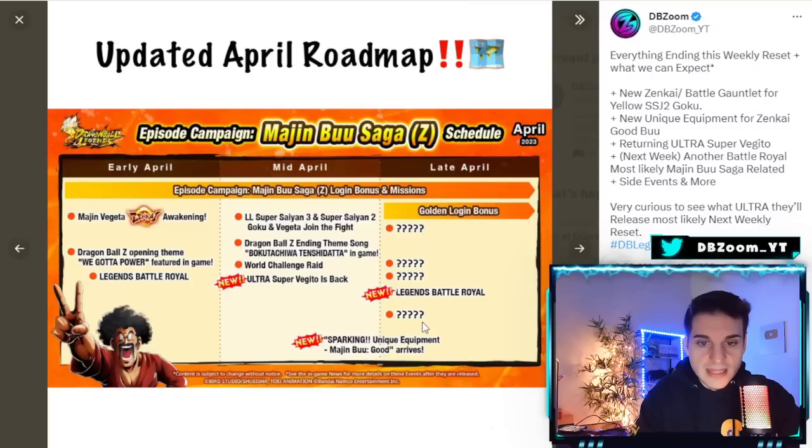We're also guaranteed a Legends Battle Royale coming out — most likely Friday or Saturday. This is most likely going to be a Majin Buu saga Battle Royale because the last one was the first two years of the anniversary or something like that. Good Buu is probably going to be run there for sure, alongside Super Vegito. That leaves us with pretty much four question marks: one being an Ultra, one hopefully being a HoPoi, one being an LF Zenkai Kid Buu, and one up for grabs.